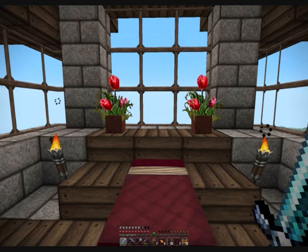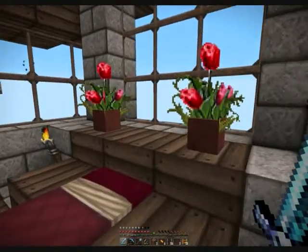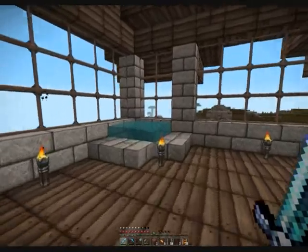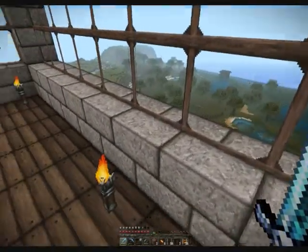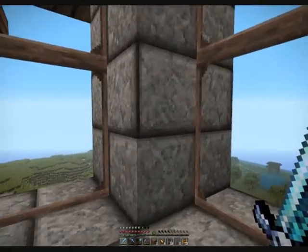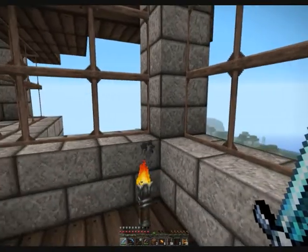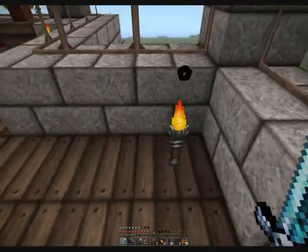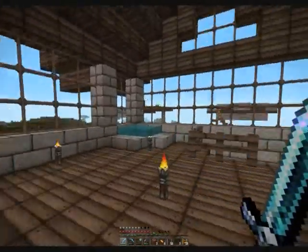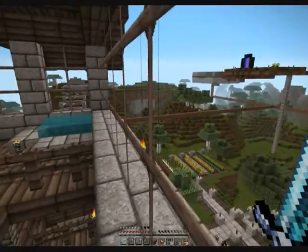Hey guys, what's up, it's Quicksilver here. I am excited. 1.5.2 actually came out yesterday and I'm pretty psyched because some of their minor bug fixes relating to HD textures has fixed my texture pack, which makes me a happy camper. Sometimes on the seams of textures there seemed to be some weird star bug, with extra pixels around my torches and stuff, but it appears they have fixed all of that with 1.5.2.